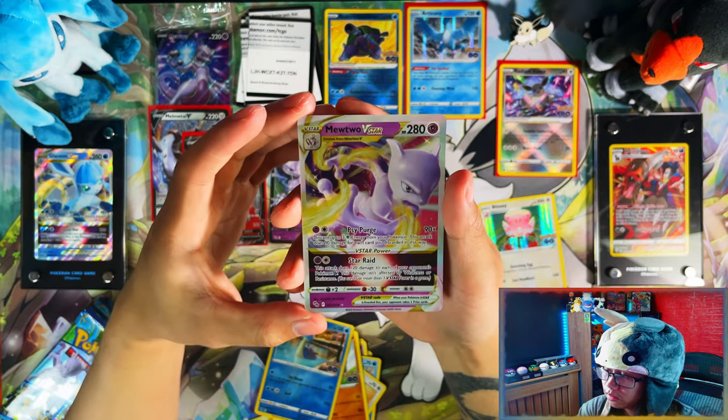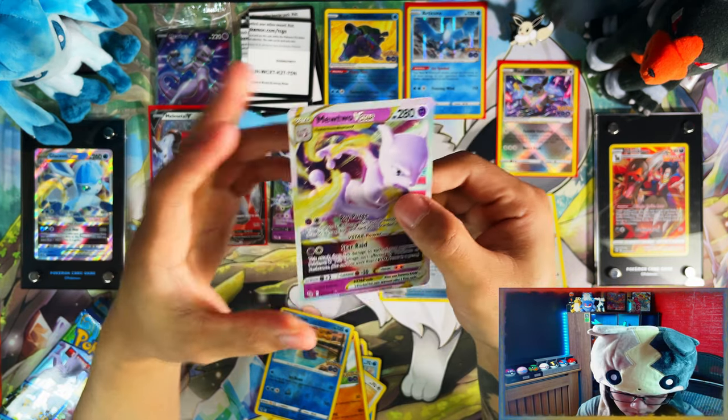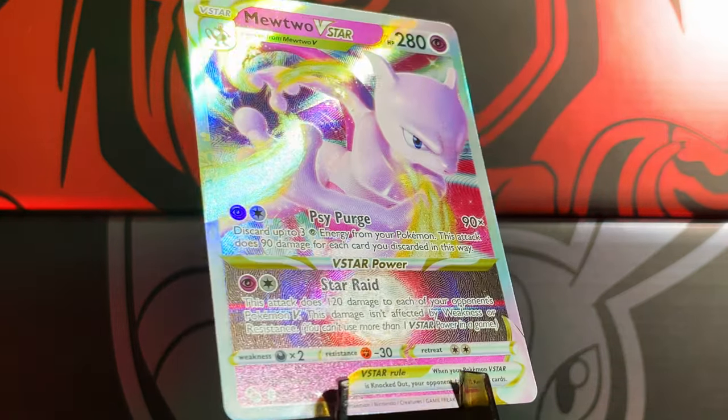Reverse Lapras — and we get a Mewtwo V-Star, nice! Not a bad hit. Mewtwo V-Star right there, so that's my second one. Centering is a little bit off though, so that one will go into the separate binder.